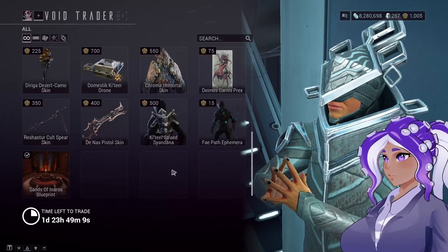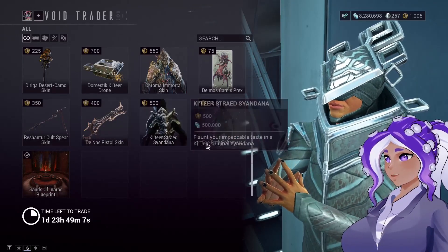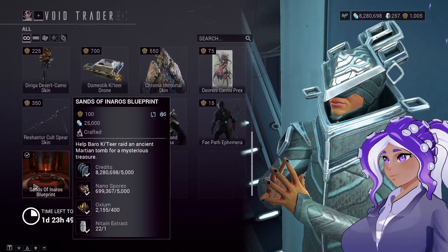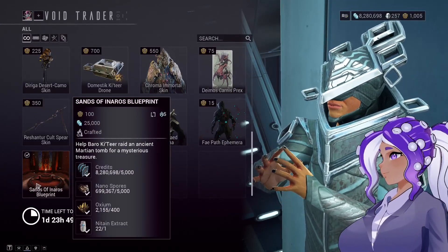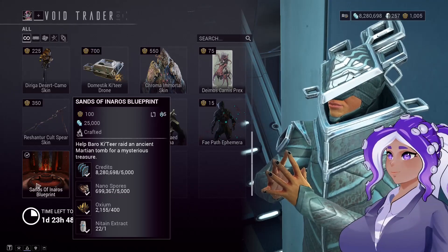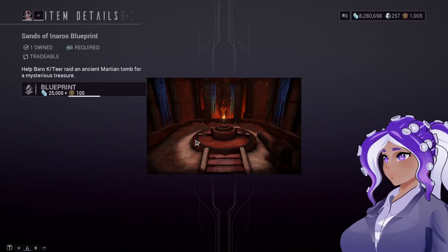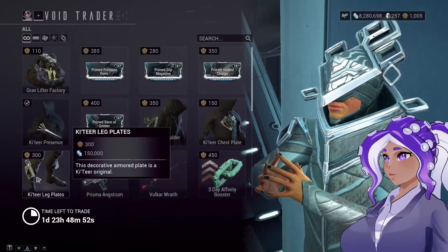We've got a couple of weapon skins here and more Baro-related stuff, as well as the Sands of Inaros quest again. If you do not own this, you should pick it up — it is a must-have so that you can get another Warframe, and it's a quest. Quests are fun to do, so always pick that up if you don't have it.